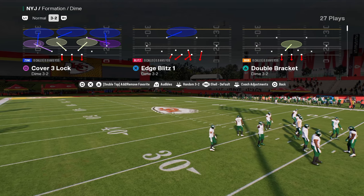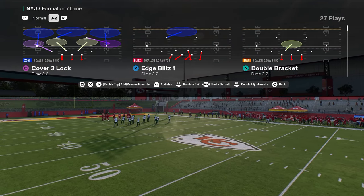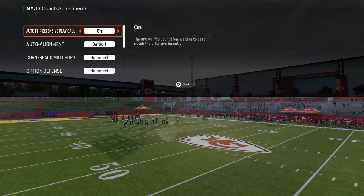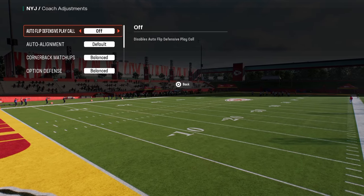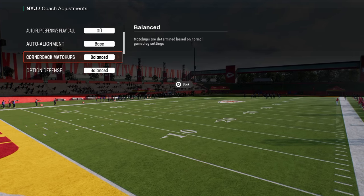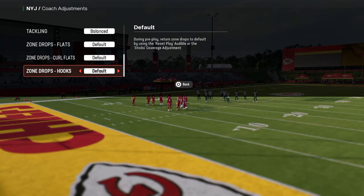It's actually a new defense in the Dime 3-2 formation, which has previously been known as the Dollar Formation. To run this defense effectively, we're going to have our Auto Flip Defense play call off, our Auto Alignment on base, our Option Defense on conservative, and we're not going to have any Zone Drops set.